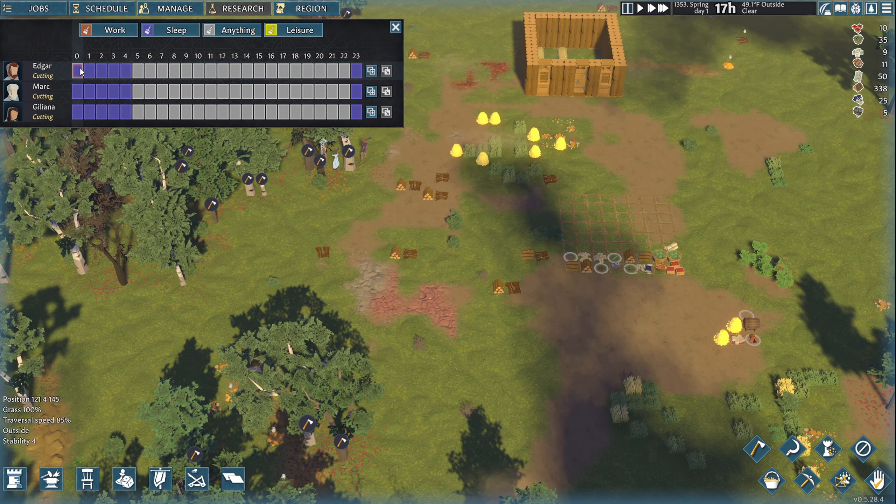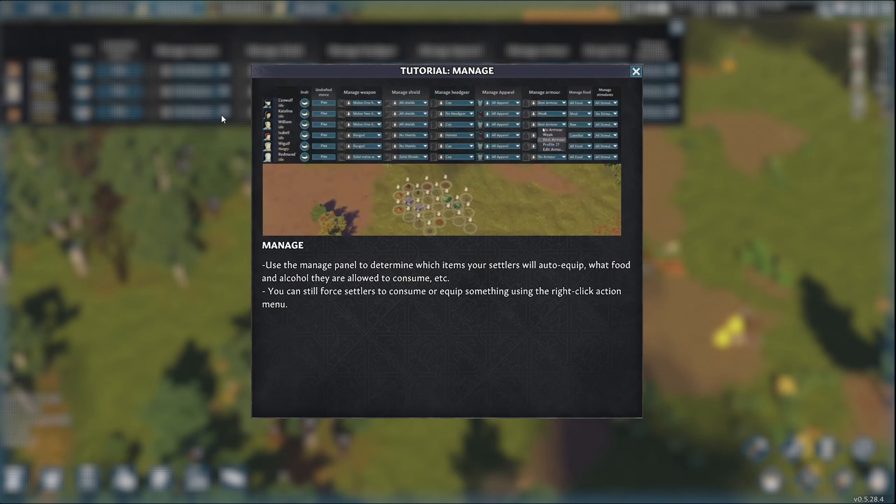They're getting only about six hours of sleep. Let's go to manage. Use the manage panel to determine which items your settlers will auto equip, what food and alcohol they're allowed to consume, et cetera. You can still force settlers to consume or equip something using the right-click action menu.